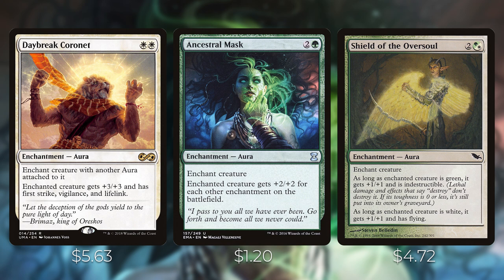Ancestral Mask pumps your creature +2/+2 for each enchantment on the battlefield — not just yours, but any enchantment in play — making it one of the better pump auras that can get your creature to a very large power level. Shield of the Oversoul gives Indestructible and Flying, plus +1/+1, as long as the creature is green and/or white.